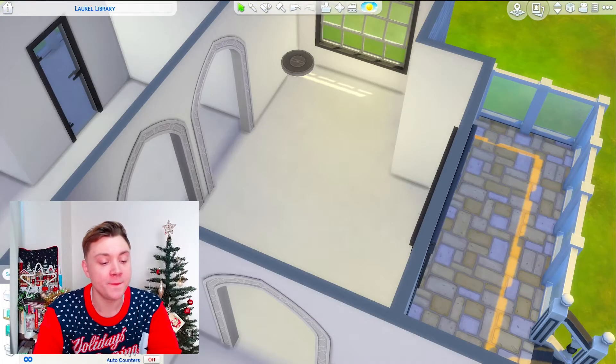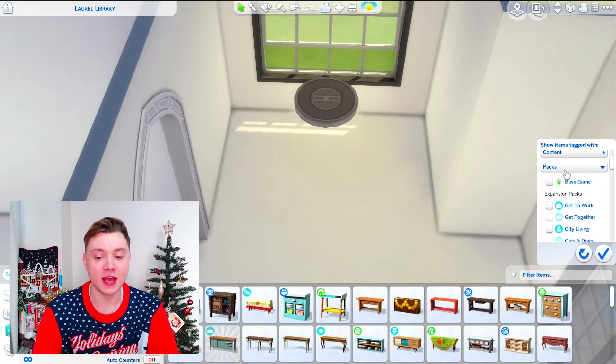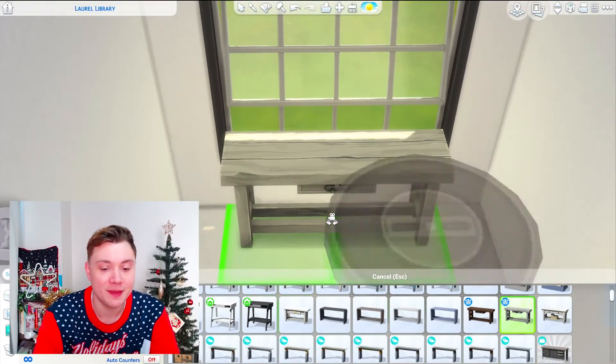I'm not really sure what to put in this main hallway. I guess first I'll just put a table in that corner or something. Make it just like a decorative room. I really want to make this a modern style house, so I'm hoping to go for something that's kind of gray. Maybe something like this. But that's the table that I love. I love this table so much, but I can't use it.